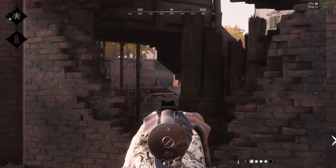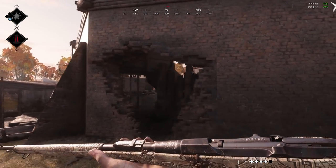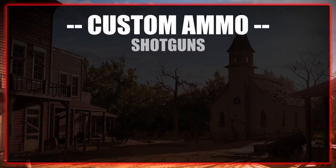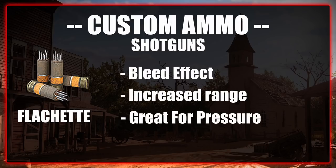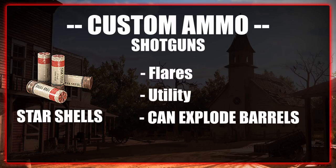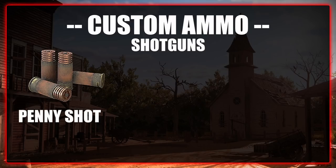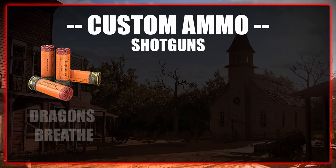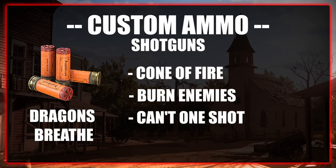Now let's look at Custom Ammo. Starting with shotguns, we have 5 custom ammos. Flechette rounds cause enemies to bleed — really good for applying pressure. Star shells are flares that light up an area and can blow up barrels. Slugs shoot a single projectile turning your shotgun into a short-range rifle. Penny Shot deals increased damage at close range but is less reliable than Buckshot over normal distances. And Dragon's Breath shoots a cone of fire that sets anything ablaze, but removes the ability to one-shot kill.